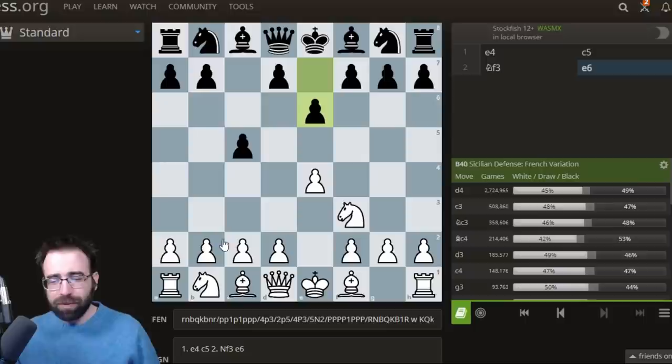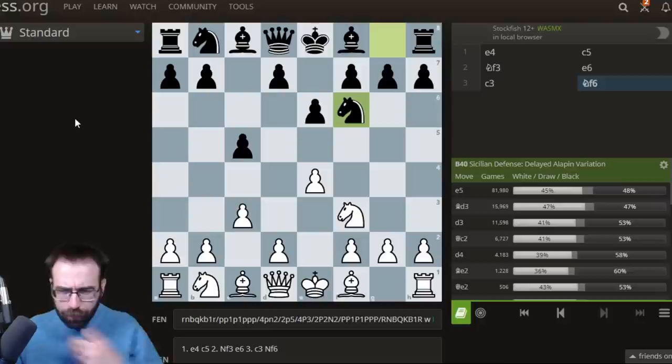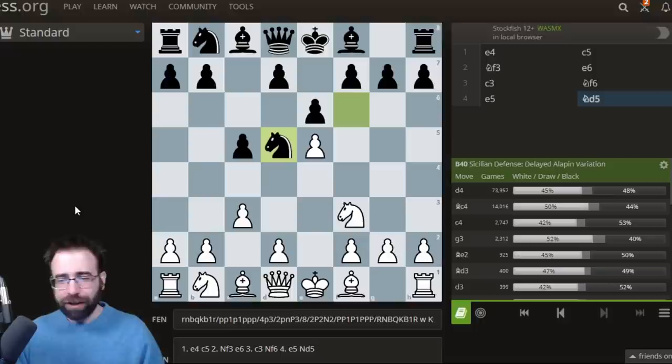Against everything else I was having really good success with some of these C3 lines. But I was wondering to myself, is there anything creative and interesting I can do in these lines? Black actually has two main options — Knight F6 and D5 are by far the most logical moves. This gambit occurs in the Knight to F6 line, which I seem to be facing most often. I was trying to look for a unique solution to this position, and here's what I came up with.